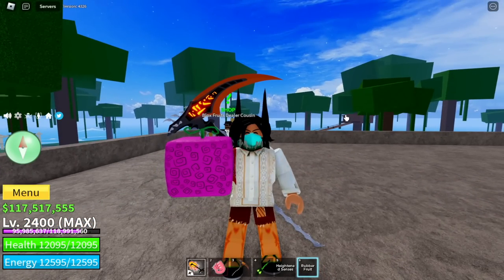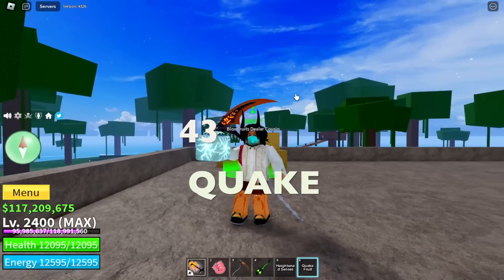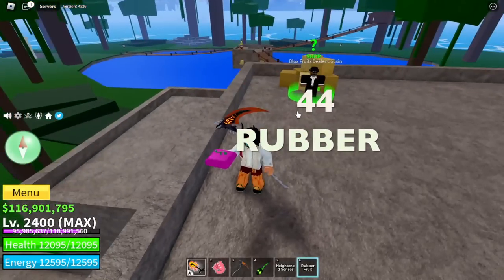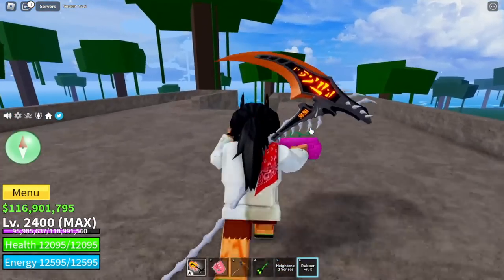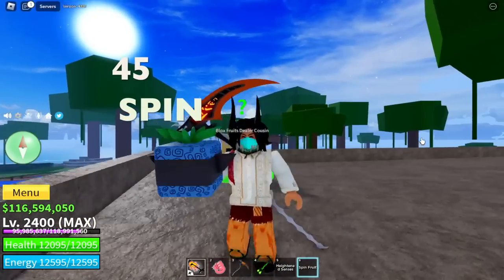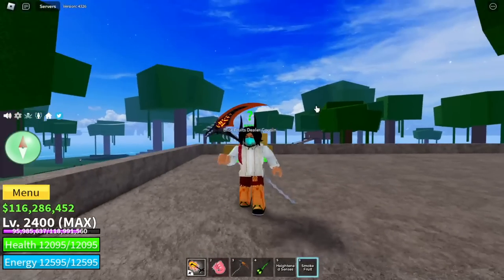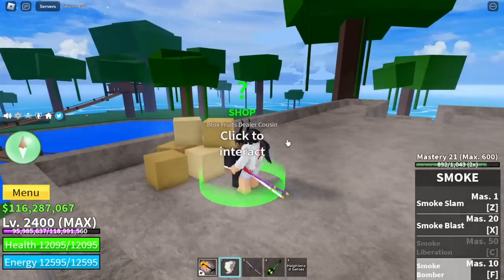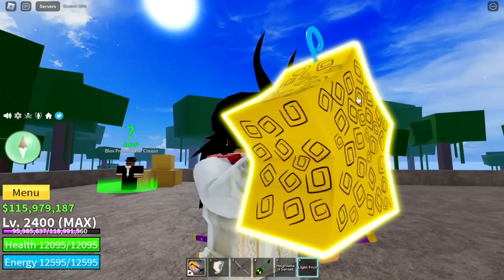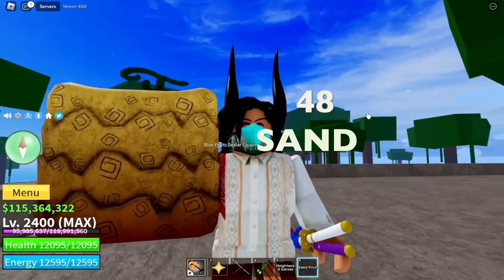Back to our spinning. Another Rubber fruit at our 42nd spin. 43rd: Quake fruit! Not bad. 44th: another Rubber fruit. For those asking, Quake fruit is a legendary fruit. Spin fruit — from now on I won't say a word every time I get a Spin fruit. Next up: Smoke fruit. We've been getting bad fruit, but then — Light fruit, not bad. So far we got two mythical fruits and a legendary.